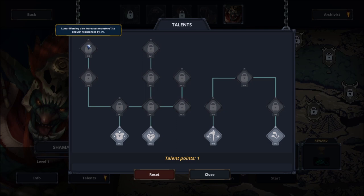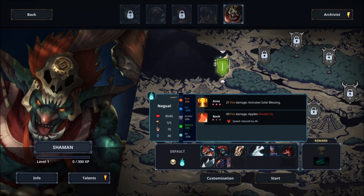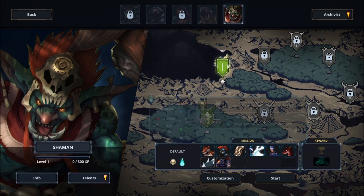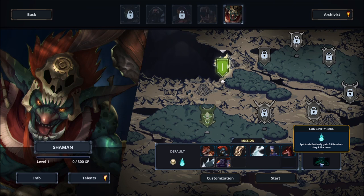So you get the idea — there's a new solar and lunar blessing system that buffs your spirit monsters in various ways. Speaking of monsters, you start with these ones here: there's Nagulu, skeleton soldier, skeleton dog, Hanga, skeleton majorette, circular saw, and furnace. These are the various starting monsters you get. Also, it says reward down here — Longevity Idol: spirits definitively gain 5 life when they kill a hero. So this particular Shaman boss focuses around spirits and solar and lunar blessings.